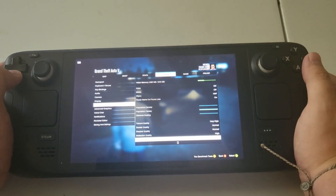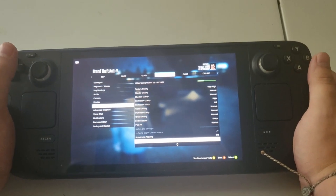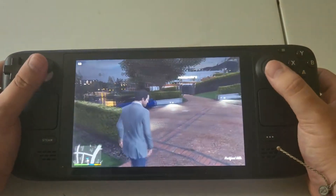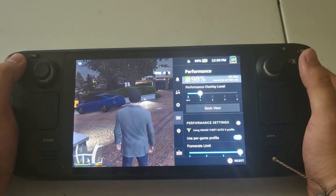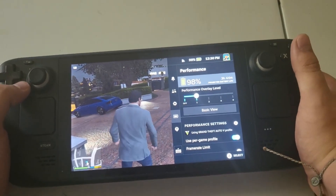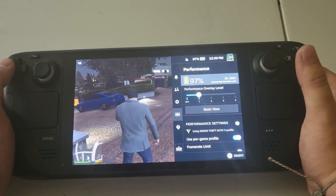I have a couple of very high settings but essentially just ran the benchmark test at the defaults when you first load up. On GTA 5 with these settings you'll sit around about 4 hours, maybe 3 hours 30 minutes — jumping around there. Honestly it's not too bad when it comes to battery life with these settings.